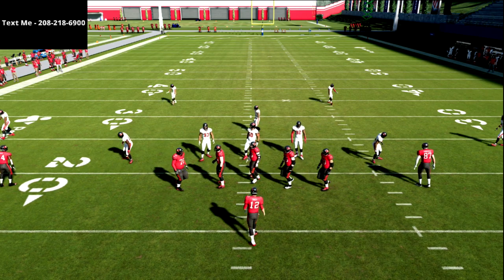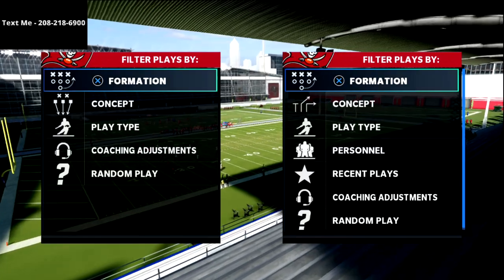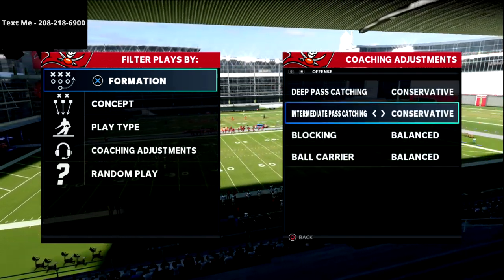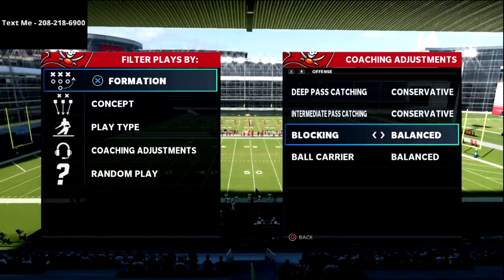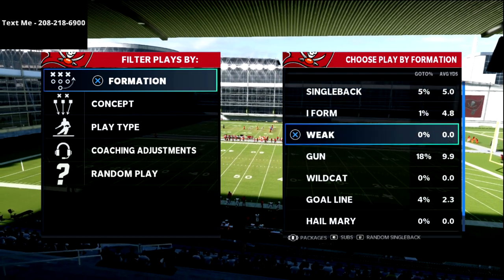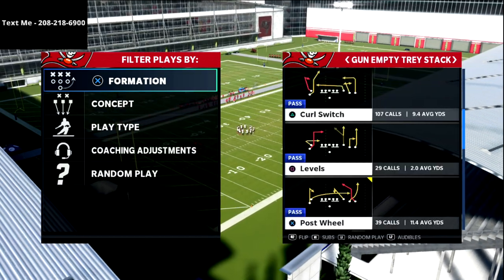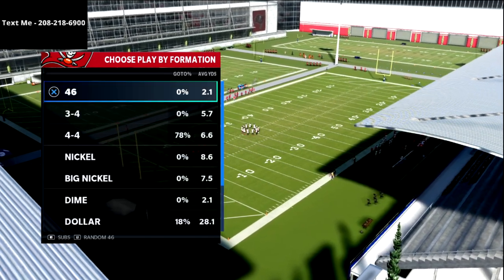This is something I haven't talked about too much on the channel, but something I do a lot: in your coaching adjustments, you want to put your passing catching on 'Conservative.' It's going to help your receivers catch the ball a little bit better in traffic. That's a little pro tip — and again, we're going over the levels play.